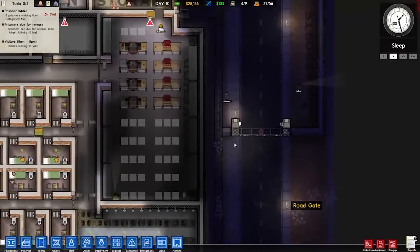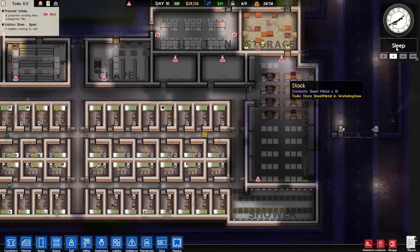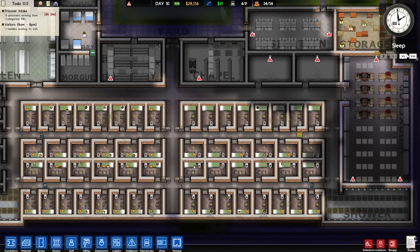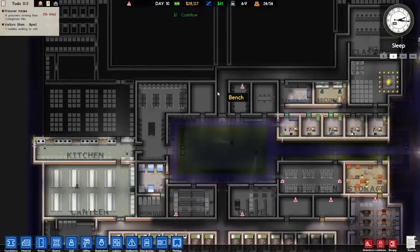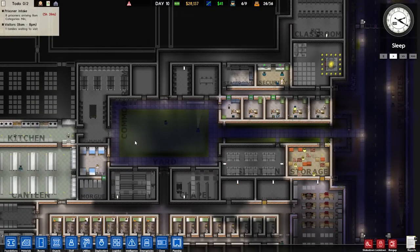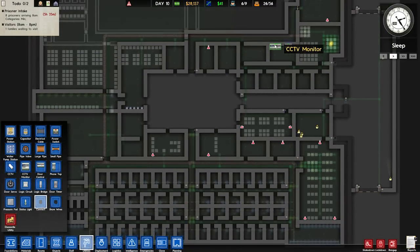Hey! There he goes. Beautiful. Alrighty. I'm proud of you, man. Okay, so are all the cameras in now? I think so. What we're going to do — no, I was going to say we're going to fire the workers, but we shouldn't because we really need to build the rest of the prison. So let's not fire the rest of the workers, because we will need them in a few minutes. We'll have to rehire them. So let's go ahead and connect up all our cameras.